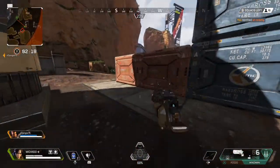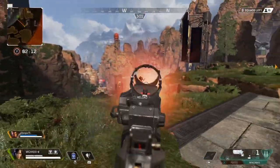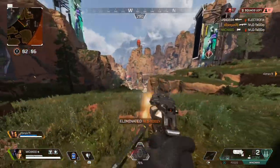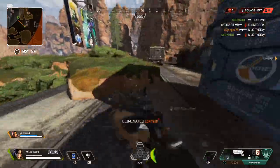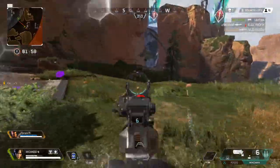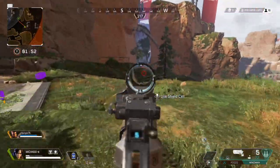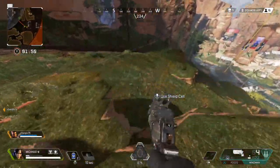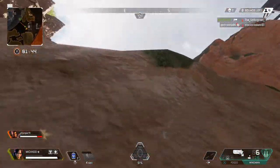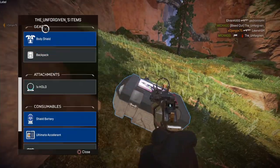The first thing we're going to speak about is keeping separated from your teammates. Pro players do this all the time — when moving around the map, you want to be about a grenade's length from each other, roughly 30 metres or so. The reason pro players do this is because when an enemy is spotted, the other two players can come out from different sides, making it really hard for the other team to focus on three different places at once.